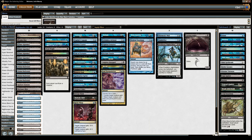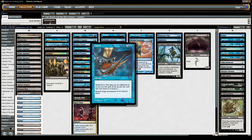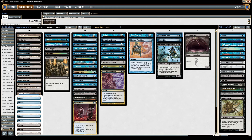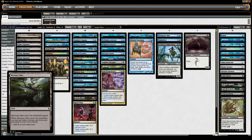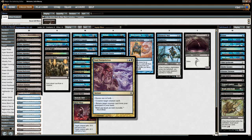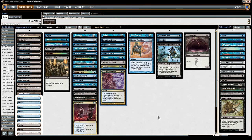One of the main win conditions is Capsize — even if we get it discarded early on or need to fire it off, we can always get it back with Mnemonic Wall. And if the Wall's dead, we can always get it back with Mortuary Mire. Going super long, we can Capsize our Mortuary Mire to replay it, to keep getting back Mnemonic Wall to play more removals and get back Soul Manipulations, just playing our creatures over and over again.